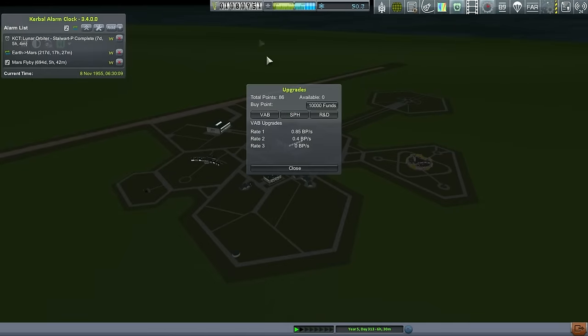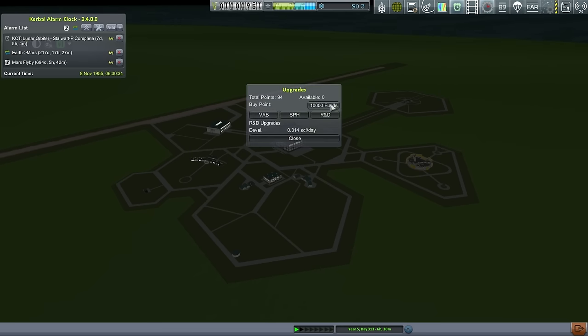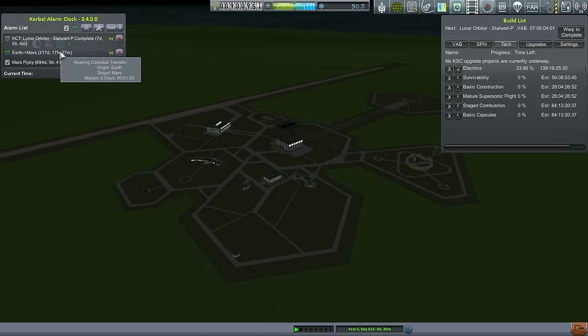We've got quite a bit of funds, so I'm going to buy more upgrade points. I'll take it down to a million first and put it all in R&D. Looking at tech, we're now at 158 days — I think that's good enough. Actually, let's go another step down to 900,000 and really push it. I think we can build an entire rocket in between the completion of electrics and the Mars flyby timeframe. We're still in 1955 according to this, using engines from the early 60s, so it's probably a good idea to just ignore the date.